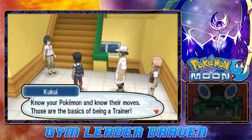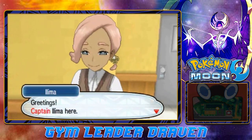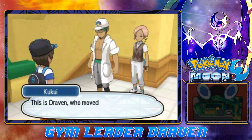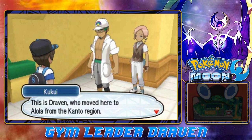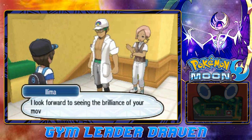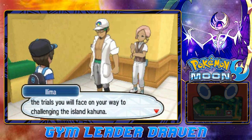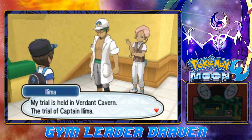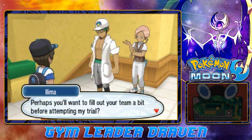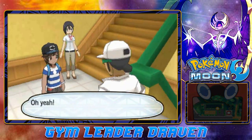'Know your Pokemon and know their moves - those are the basics of being a trainer.' Then Captain Ilima appears: 'I couldn't help but observe your battles. You looked so very delightful in battle that I had no choice but to summon you here.' The teacher introduces us from the Kanto region. Ilima says: 'Welcome, newcomer. I look forward to seeing the brilliance of your moves in my trial. We captains are the ones who conduct the trials you will face on your way to challenging the island Kahuna. My trial is held in Verdant Cavern.'